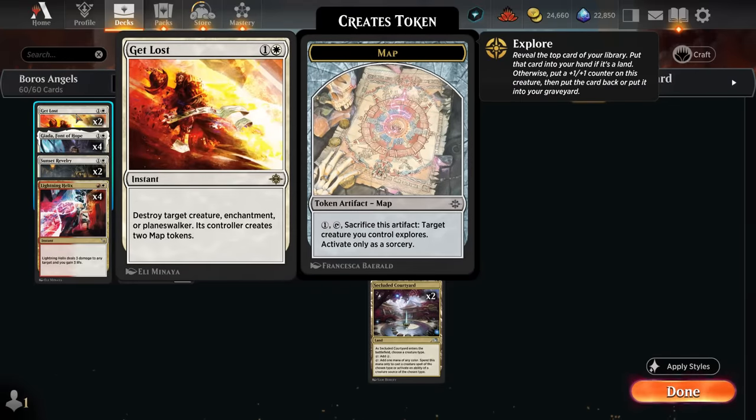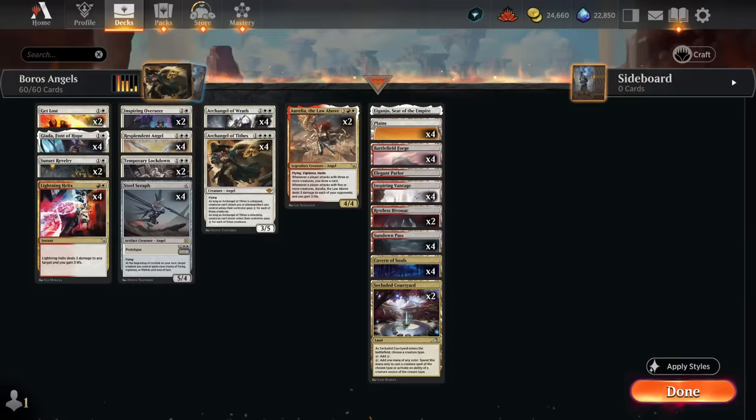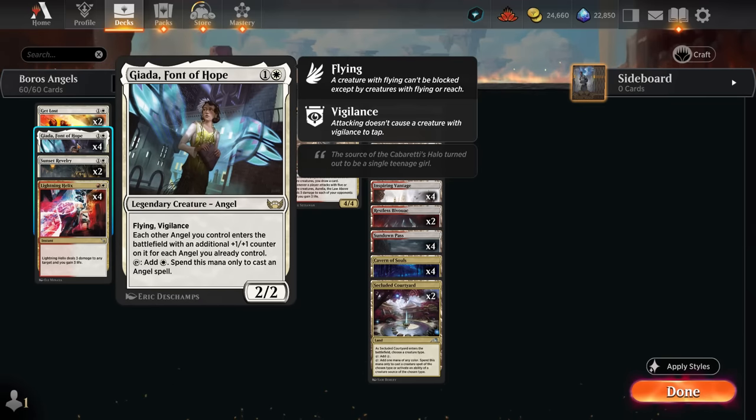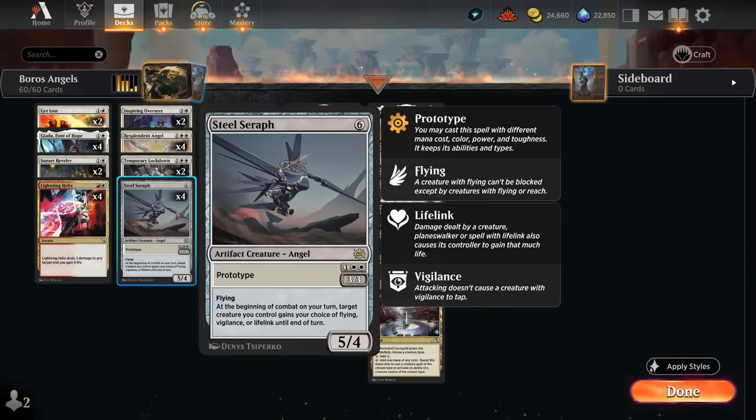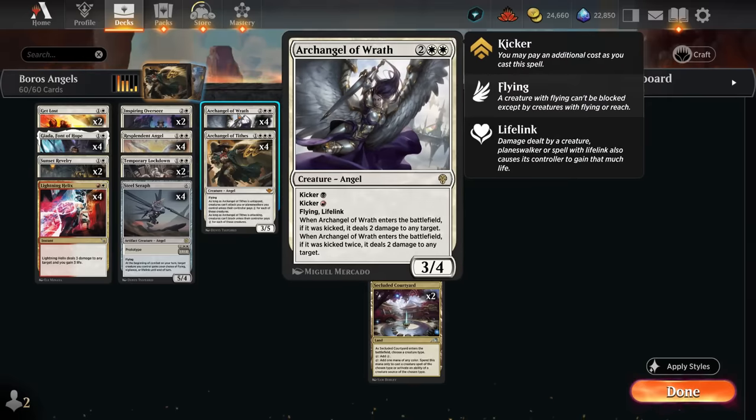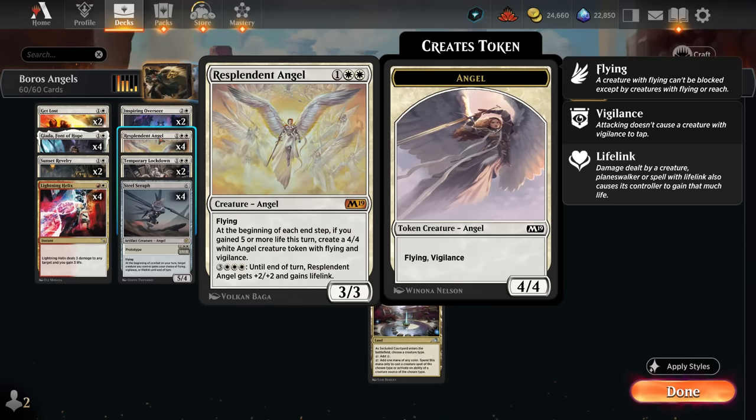Get Lost rounds out our removal section and handles larger threats. Jada is one of the main payoffs for playing an Angel deck — she makes mana to cast our Angel spells and gives our Angels additional +1/+1 counters. At three mana we run the full set of Resplendent Angel. Not easy to enable, but making a single Angel token can often win the game. Between Lightning Helix, Steel Seraph giving lifelink, and Archangel of Wrath — which we can doubly kick using multicolored lands like Cavern of Souls and Secluded Courtyard — we can easily gain that five life to enable Resplendent.